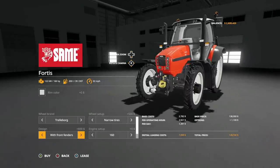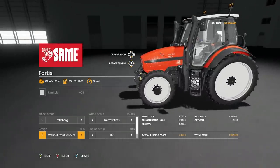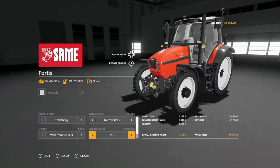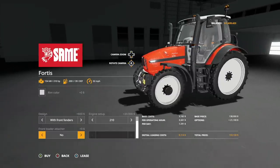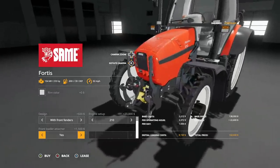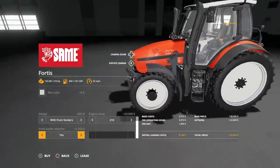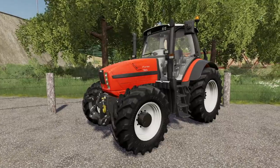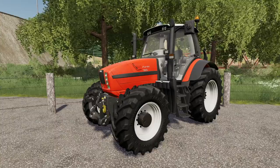In design, you've got without front fenders and with front fenders — we're going to leave those on. Engine setup: we've got 160, which gives you 166 horsepower; 190 giving 193; and 210 with 210 horsepower. So top is going to be 210 horsepower. And lastly, front loader attacher — no or yes — that is going to be your standard Stoll attachment. This is a really good looking tractor. RL Modding did a great job on this.